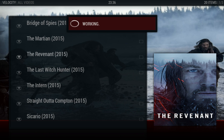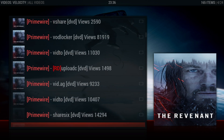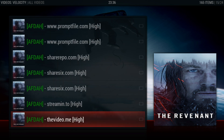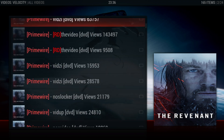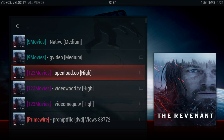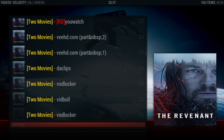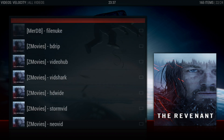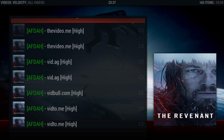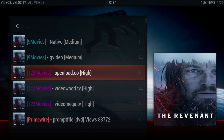Velocity should give us some links — there we go. You have Medium, Medium High, and High quality options, and you get a whole lot of links. You're definitely going to find one that works best for you. It gives you from Velocity all the items available in the build — Z Movies, One Two Three Movies. It is one of the best items out there. Let's go ahead and check the high quality one.